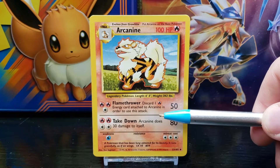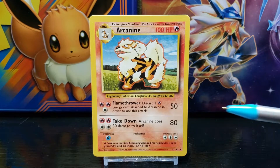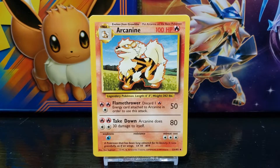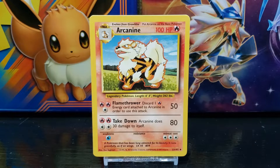Below the data you have the Pokemon's attack moves or abilities. Arcanine's first move is Flamethrower, which states: discard one fire energy card attached to Arcanine in order to use this attack. The attack does 50 damage and the requirement to use the attack is two fire and one colorless energy.